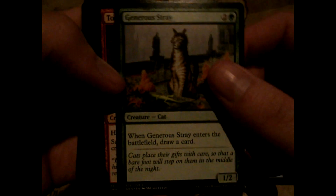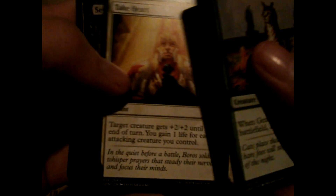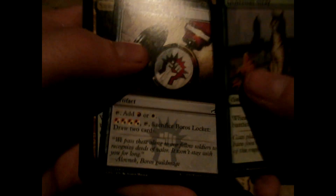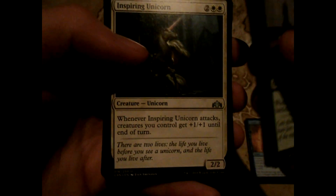Right, open up Guilds of Ravnica. General's Enforcer, Torch Courier, Capture Sphere, Take Heart, Severed Strands, Hammer Dropper, Piston-Fist Cyclops. Boros Locket - red or white for half that card. Some uncommons: Conclave Cavalier - when it leaves the battlefield you draw a card, with each token. Inspiring Unicorn, you attach all in one.